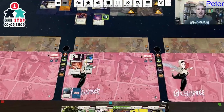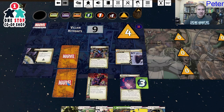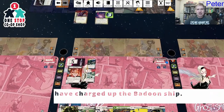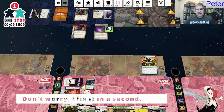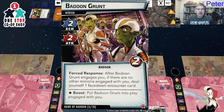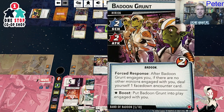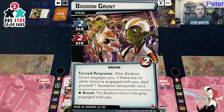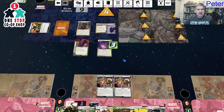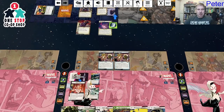Villain turn: adding two threat, now three charge-up counters on the Badoon ship — one more and I take two indirect damage. Drang schemes and adds two more threat — zero boost, thankfully. Drawing an encounter card with surge — Badoon Grunt minion engages me. Forced response: after Badoon Grunt engages you, if there are no other minions, deal yourself a face-down encounter card. And there's still the encounter phase, so I get another card. Two minions now, both attacking for two each.